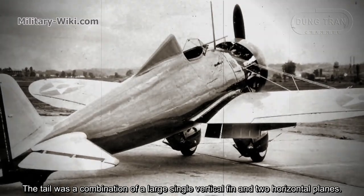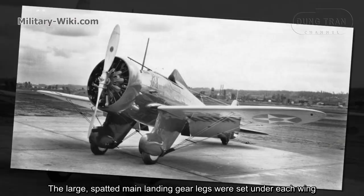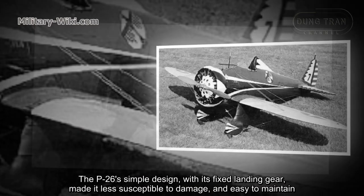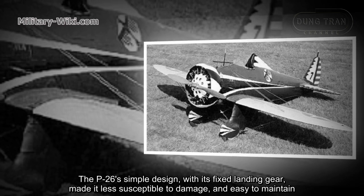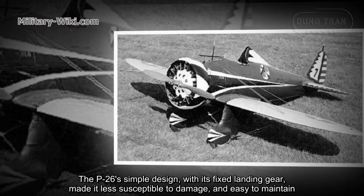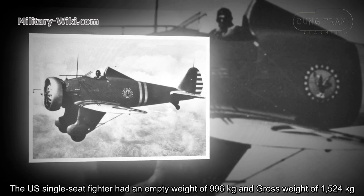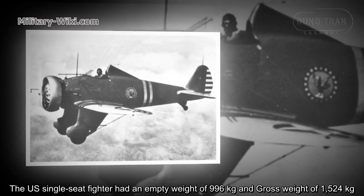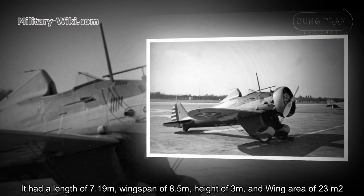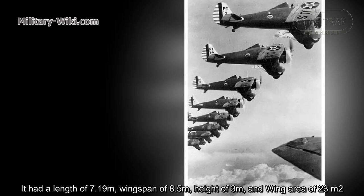The tail was a combination of a large single vertical fin and two horizontal planes. The large, spated main landing gear legs were set under each wing. The P-26's simple design with its fixed landing gear made it less susceptible to damage and easy to maintain. The single-seat fighter had an empty weight of 996 kg and gross weight of 1,524 kg, a length of 7.19 meters, wingspan of 8.5 meters, height of 3 meters, and wing area of 23 square meters.